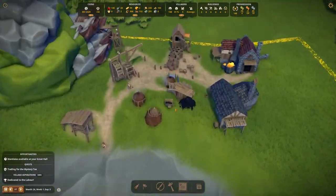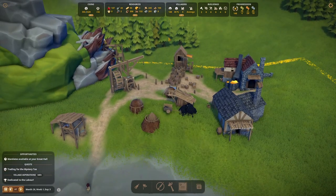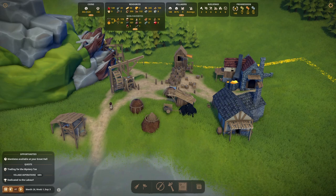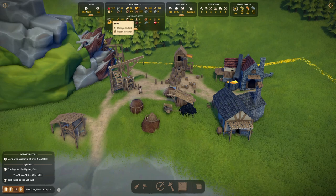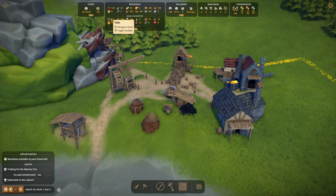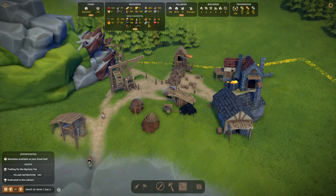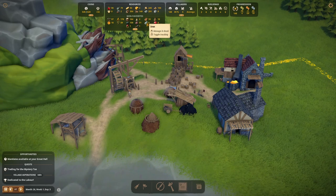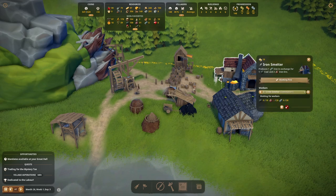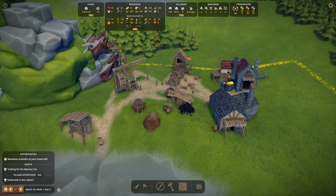Up here our little iron production area is working, slowly but it is working. We're up to 57 tools so that's good — we won't need to spend money buying those in anymore, unless we use them all. We have a fair stock of ore and a tiny bit of iron in the form of ingots, but that should be changing if this is working, which it appears to be.